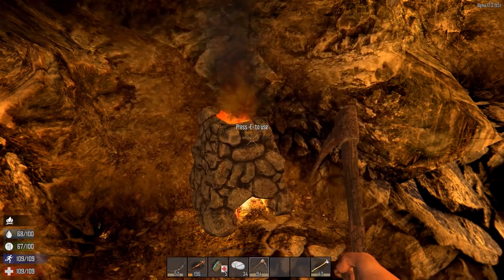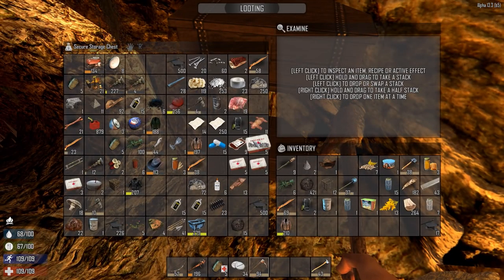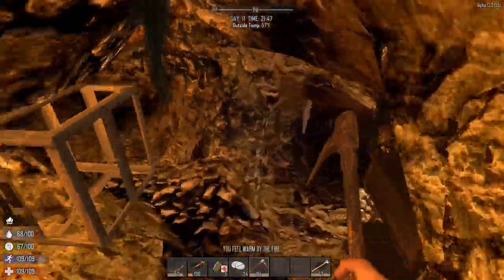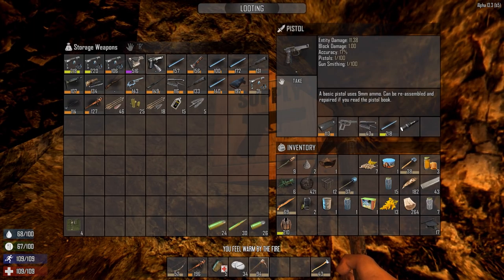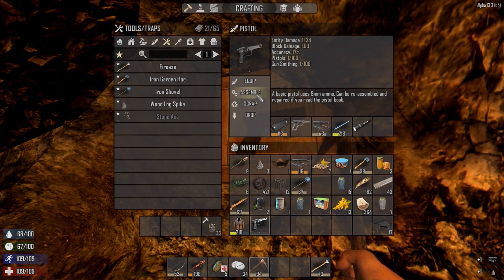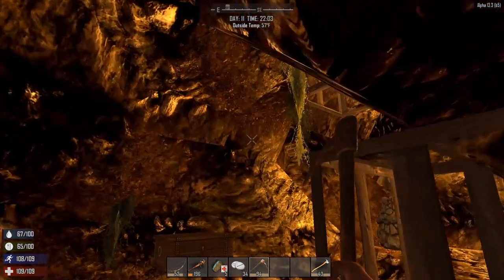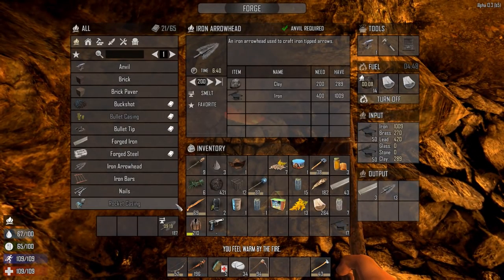I also made a second drop-off chest because the first one was filling up. Over here I dug out a little bit and put a gun storage area. I'm only missing one part of the pistol now - let's put it together as much as we can. Pistol assemble. We're just looking for the receiver and then we've got ourselves a pistol. It won't be a terrible pistol though not great. I was also making iron arrowheads - 200 iron arrowheads, that'll take nine minutes.